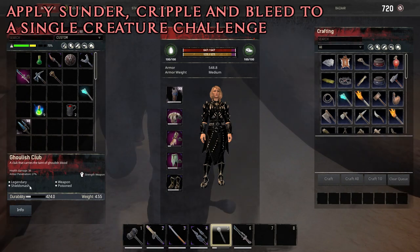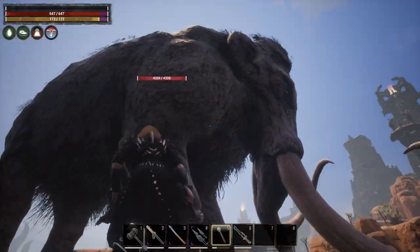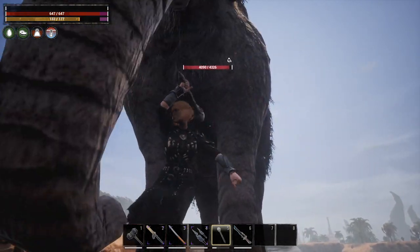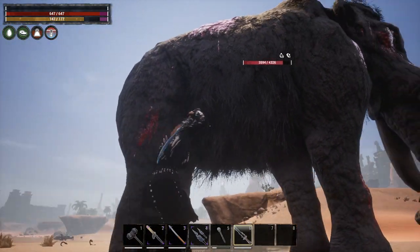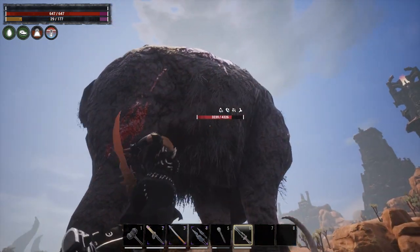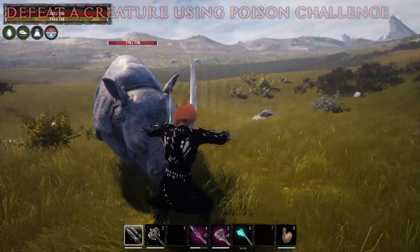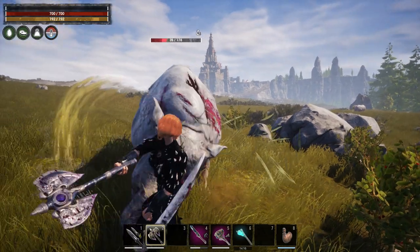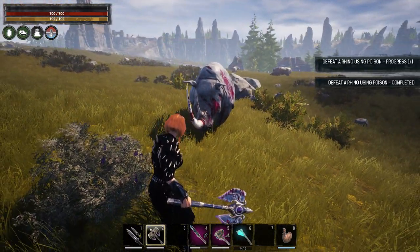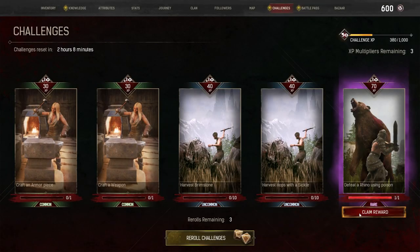Apply sunder, cripple, and bleed to a single creature challenge: this one is a little more complicated. Make sure to have with you a weapon that cripples like swords and spears, a weapon that sunders like maces or warhammers, and a weapon that causes bleeding like war axes, spears, daggers, and katanas. The effects need to be done one after another to complete the challenge. Poison the Creature challenge: it is strongly recommended to only use melee weapons with poison on them. You can use weapons that are poisonous by default, or optionally apply the scorpion queen or ripper poison to certain weapons. You need to let the poison kill the creature — meaning the last damage done on the creature has to be done by the poison itself, not by the weapon, otherwise it will not trigger the challenge.